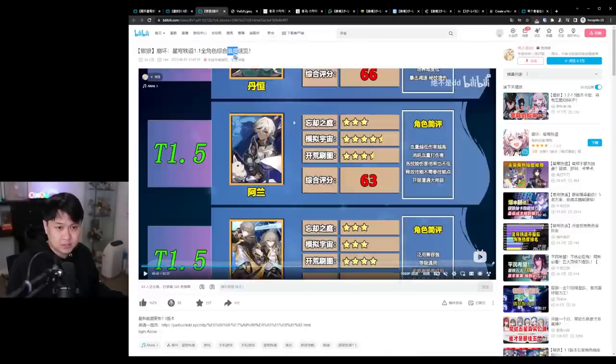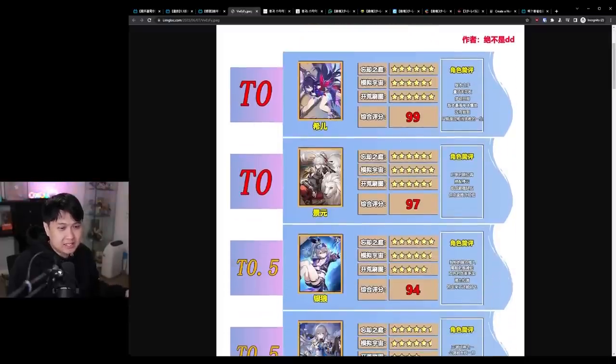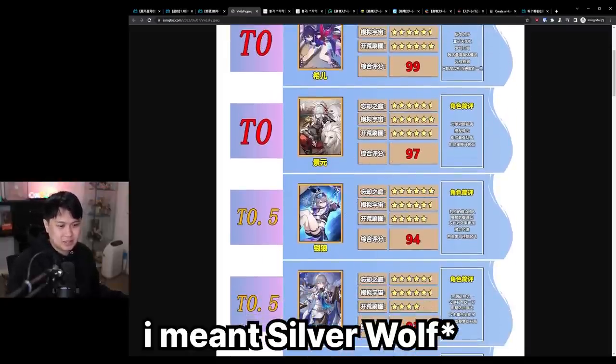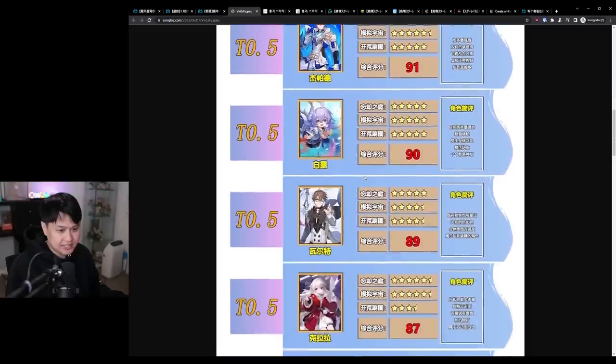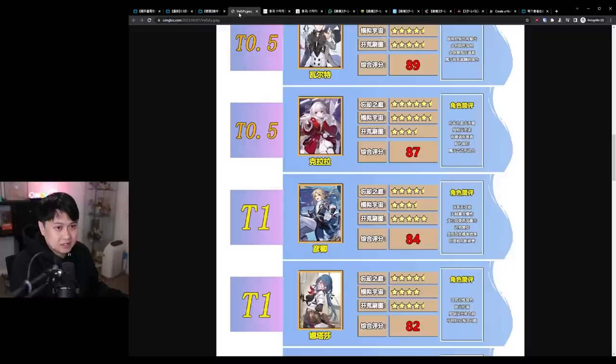The third tier list has an image attached and places Jingyuan and Seele in the same tier. The author breaks the list into three different categories — MOC, Simulated Universe, and open world. It's hard to agree that Bronya is below those two, because while she isn't as useful in open world, the top 10 across all these tier lists are essentially the same. They're all going to sit in S or S+ tier, and that's pretty consistent across the next few tier lists we look at.